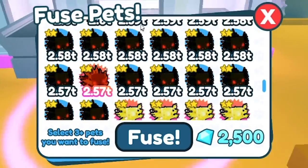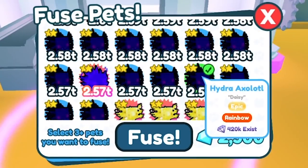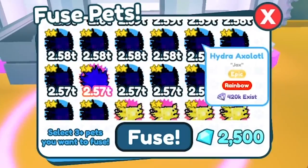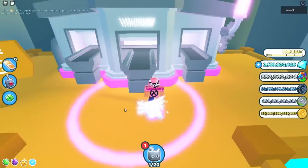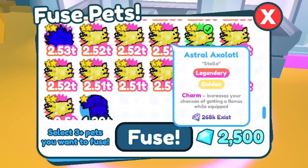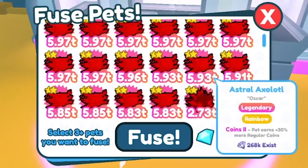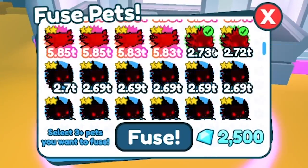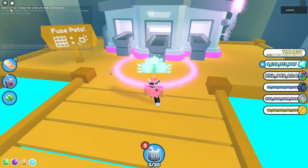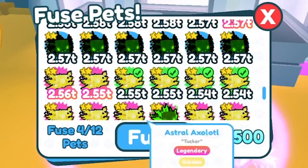The final fusing method is really overpowered. You can do 3 rainbow Hydra Axolotls and it will give you a rainbow Astral Axolotl. You can also do 4 golden Astral Axolotls and it will give you a rainbow Astral Axolotl. And finally, you can do 3 rainbow Storm Axolotls and once again it will give you a rainbow Astral Axolotl. I'm going to do all of those until I run out of pets.